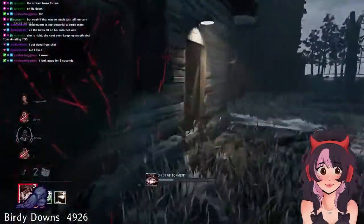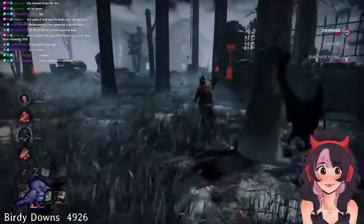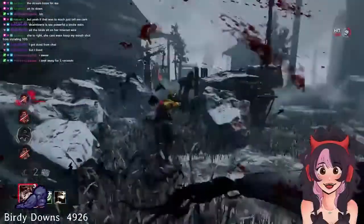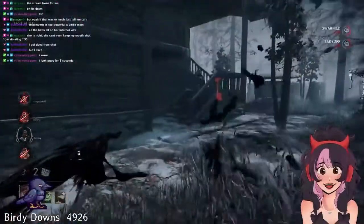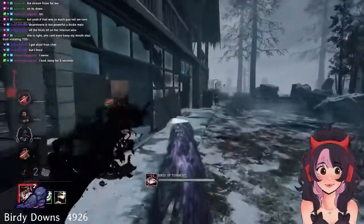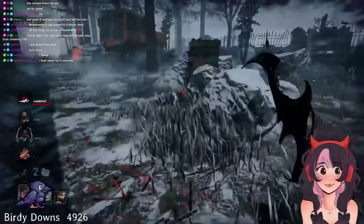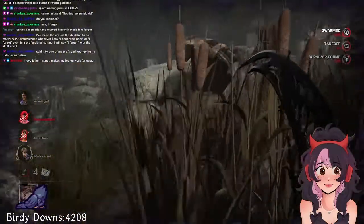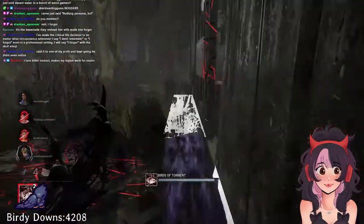Lockers are interesting because they're annoying when survivors use them to dispel your crows, but this is also why I recommend Iron Maiden on builds because it can be a nice surprise for cheeky survivors. The nice thing is that you get killer instinct when survivors are hiding in lockers, just like Legion, so you can test it to see where survivors are hiding — especially towards the end game. If you find yourself getting frustrated thinking you can't hit anything, it's okay. You are not going to win every match. Even the best killers have matches where they're going to get outplayed. As much as I love Birdie, she is not infallible. She is not Nurse. She is not Blight. She still has her own weaknesses. She's a very satisfying killer to learn, but you're not going to win every single match.